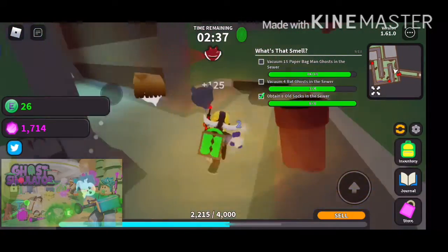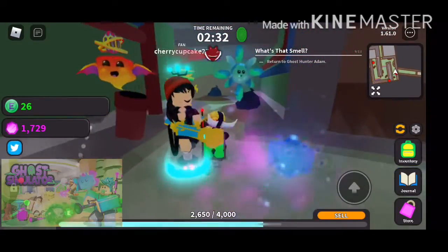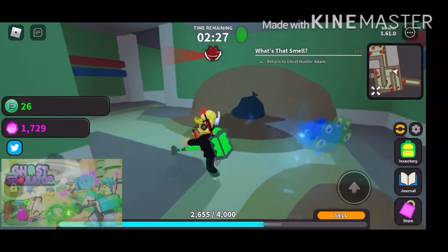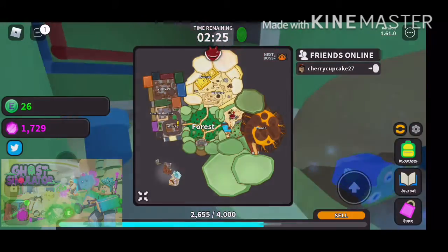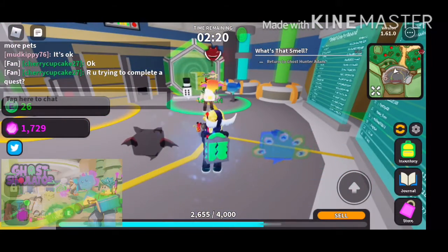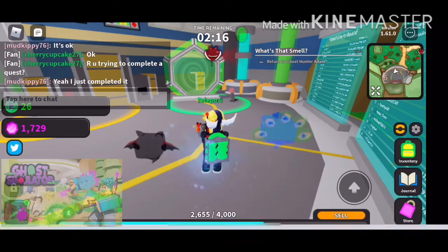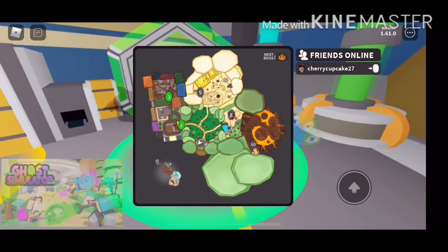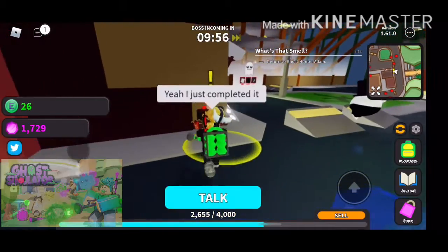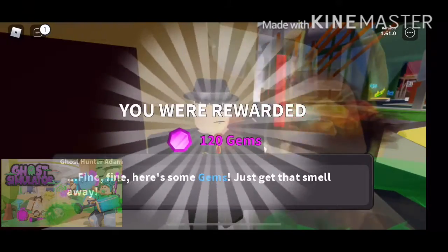We need to get one more red ghost and one more paper bag ghost — actually two more. Perfect! Now we need to return to Ghost Hunter Adam. I just deleted it. Now we must teleport to Ghost Hunter Adam and we have almost completed our whole hoverboard quest.